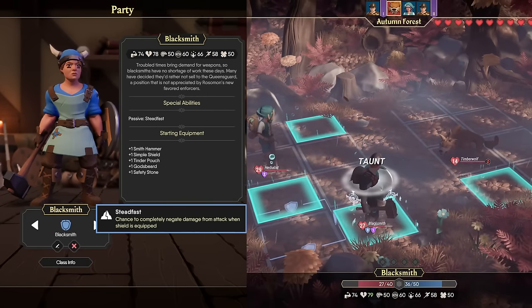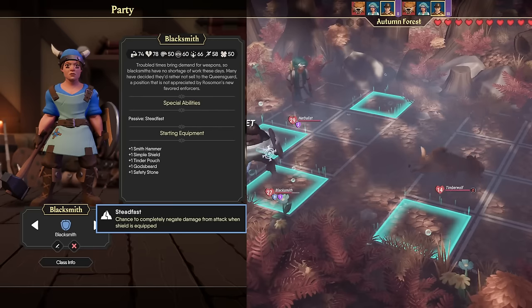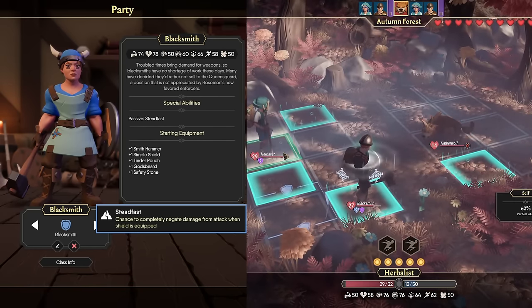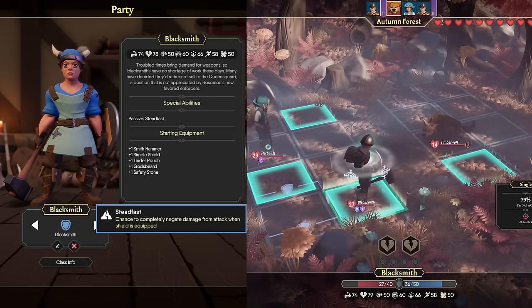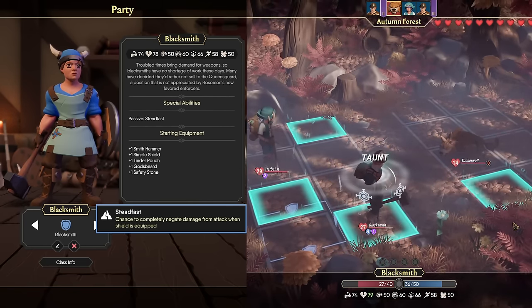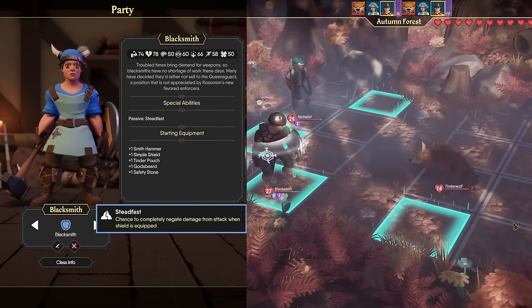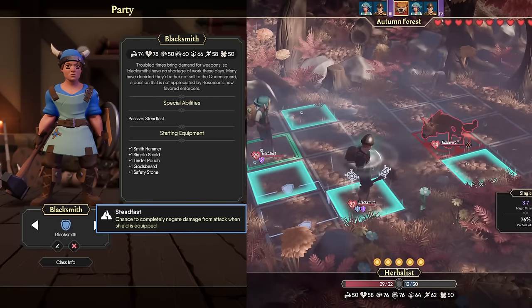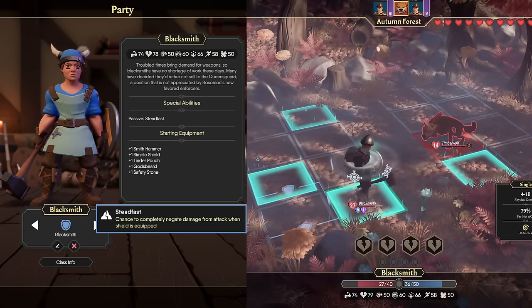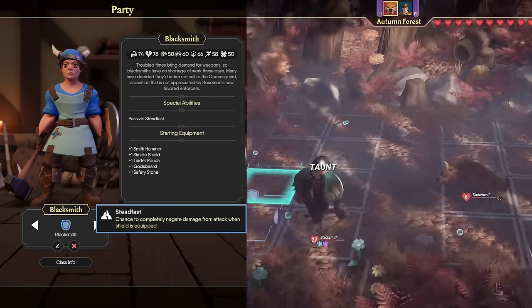Let's start with an absolute classic, the Blacksmith. Not only is the Blacksmith the tank for the For The King franchise, but they're also an excellent damage dealer, with strength and vitality weapons being some of the highest single-target damage weapons in the entire game. Their primary stats are vitality, strength, and surprisingly talent, which means they're actually pretty good navigators when it comes to sailing. They have an incredibly strong passive ability, Steadfast, which has the ability to fully negate any incoming attack — that includes status ailments, curses, magic, or plain old physical damage.